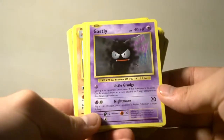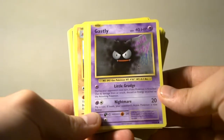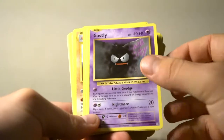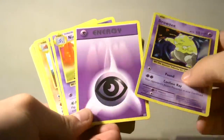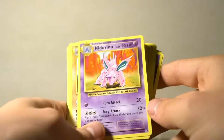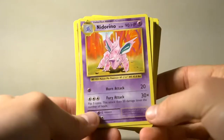Ghastly: during your opponent's next turn, if this Pokemon is knocked out by damage, discard an energy attached to the attacking Pokemon. Flip a coin — if heads it's now asleep. That's pretty good. Drowzy: flip coin, confused for two energy. Nidorino: flip three coins — this attack does 30 damage times the number of heads. That's pretty good.